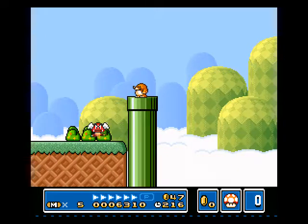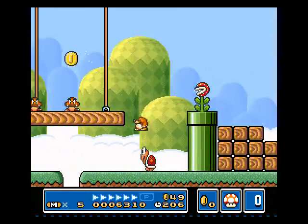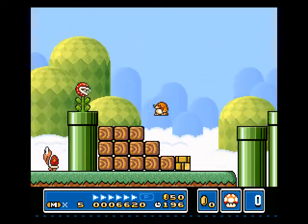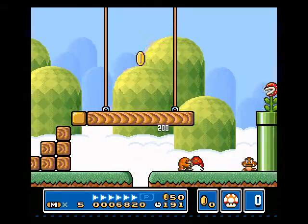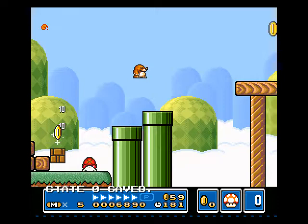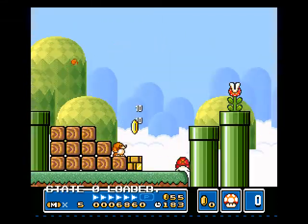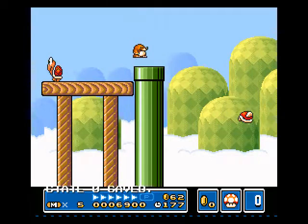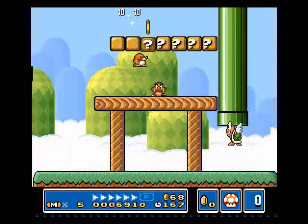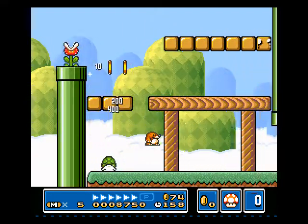You need to stand right on the edge of that pipe to make him spawn. There's something there — just a coin, that's all it is. I thought it might have been a vine, but apparently not. I got hit — shoot. Are these going to be coins? You know what, I'm going to take them. Like if someone walks up to you in the middle of the street and gives you free money, of course you're going to take it. That's quite difficult. Come on — one, two, three, four, five! Yes! That was some pretty close jumps there. If I'd waited a second longer you probably wouldn't be able to make them.